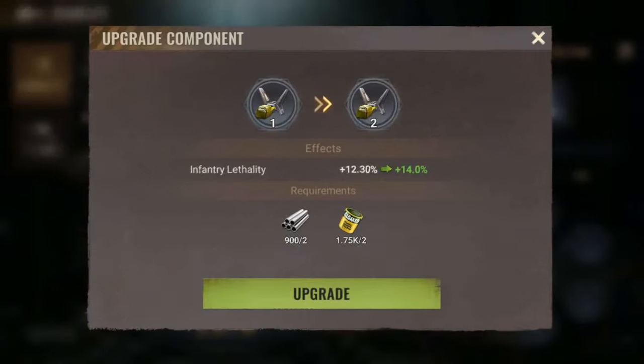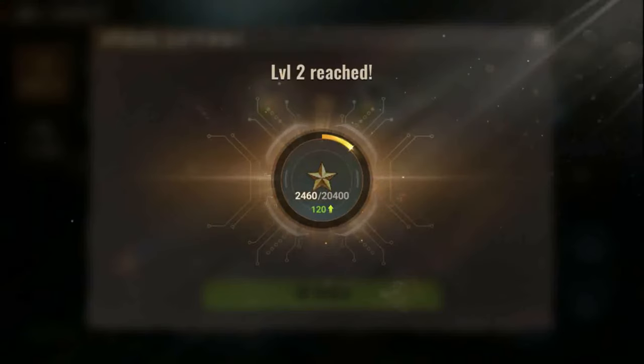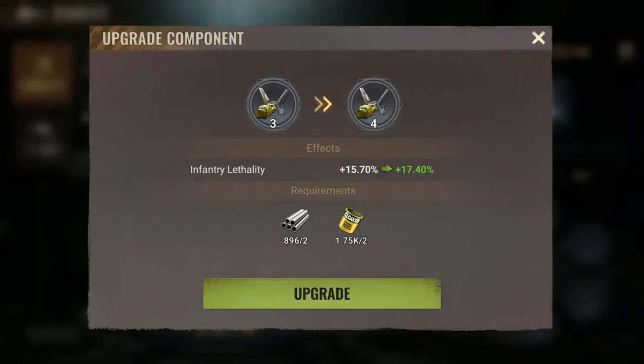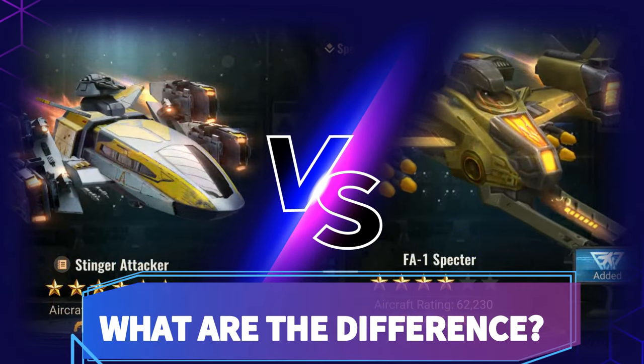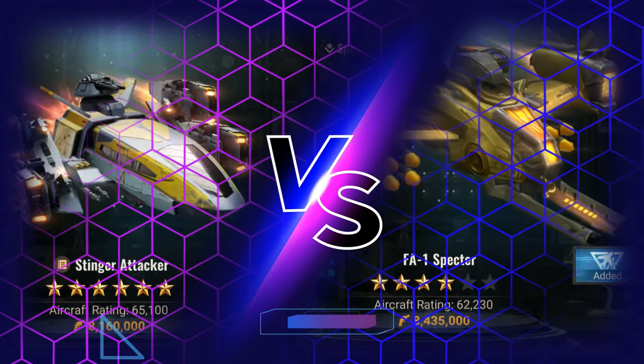If you're a low spender to mid spender, you should focus on upgrading the Gen 3 aircraft because even at the lower star levels, the cost of aluminium alloys and stealth coating is pretty decent in comparison to the aircraft and helicopter at higher levels. So, the next question will be, what's the difference between aircraft Gen 1 versus aircraft Gen 3?